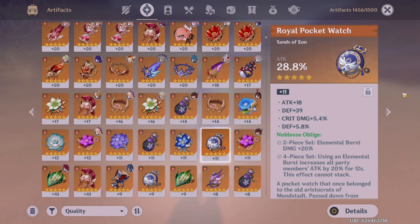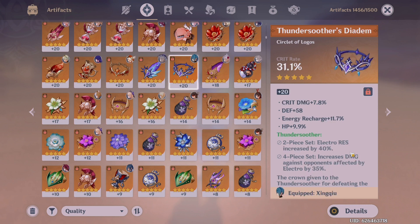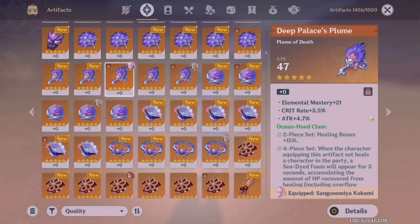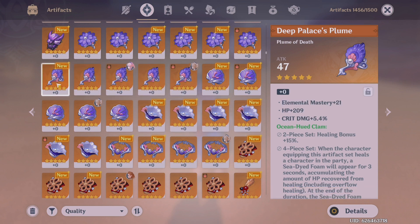Something you should also be doing is locking your artifacts. This is so that you don't accidentally feed a good artifact to another one. If you really like a piece and don't lock it, you could accidentally use it to enhance another artifact. Lock the artifacts even before you've raised them, so you know which ones you're planning to raise. For example, this Kokomi feather — I've locked it because I know I'm going to raise it later, so I've marked it and don't have to scroll through everything to find it.